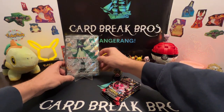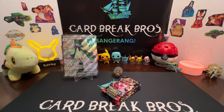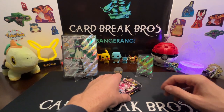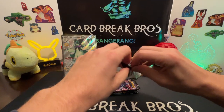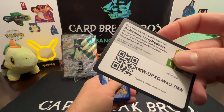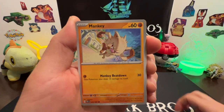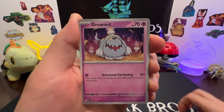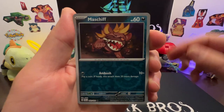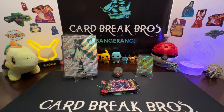We're gonna go ahead and put out that Meowscarada EX big card on display for you guys, and then put our Pidgeot full art shiny up there too. Okay let's do another pack. Psychic energy, Mankey, Flittle, Pikachu, Greavard, Atticus, Camerupt, Donphan, Maschiff, Professor's Research, and another Professor's Research holo. Let's do another pack.